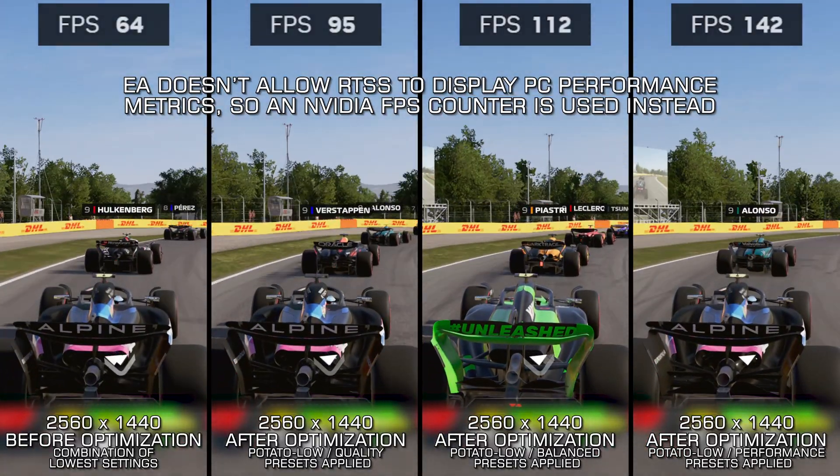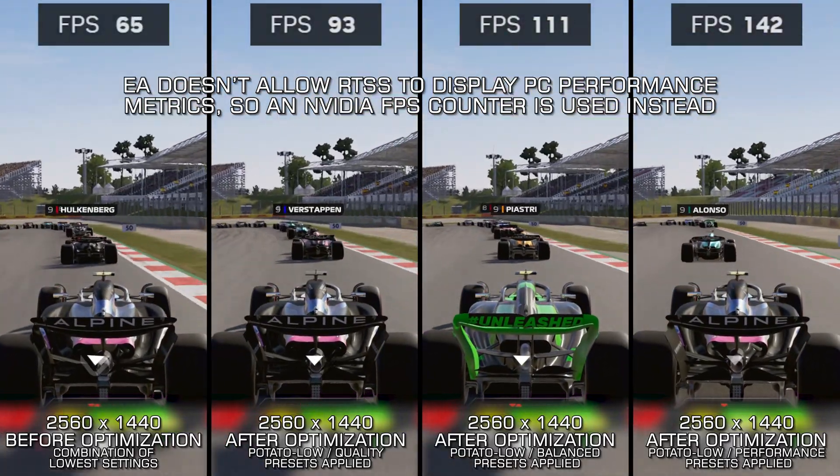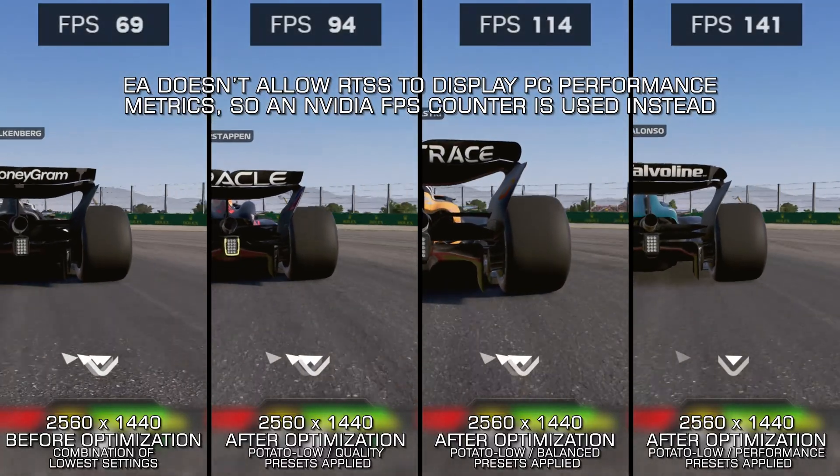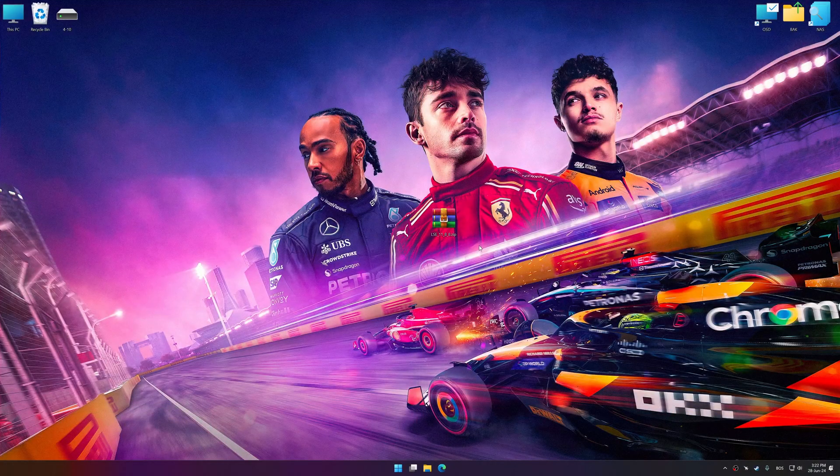Instead of benchmarking the game to see how it performs on specific PC hardware, let's see what we can do to optimize the game for the maximum possible performance. Before we proceed with the optimization process, download and install Low Specs Experience. The download link for Low Specs Experience is available in the video description. Low Specs Experience is a PC video game optimization solution that I developed that allows you to optimize your favorite PC games for maximum performance.